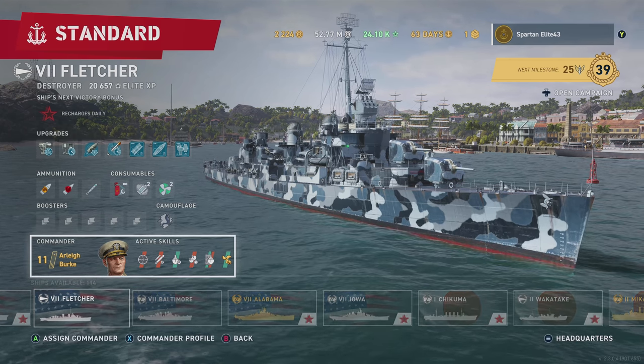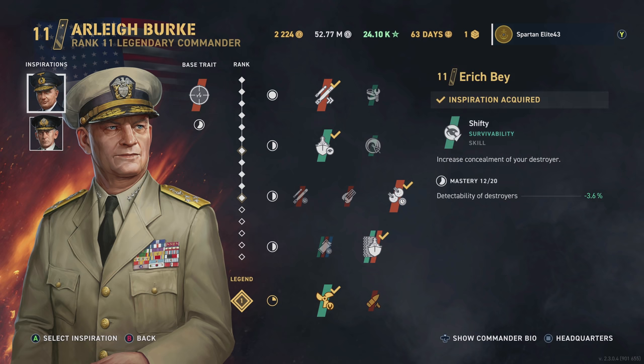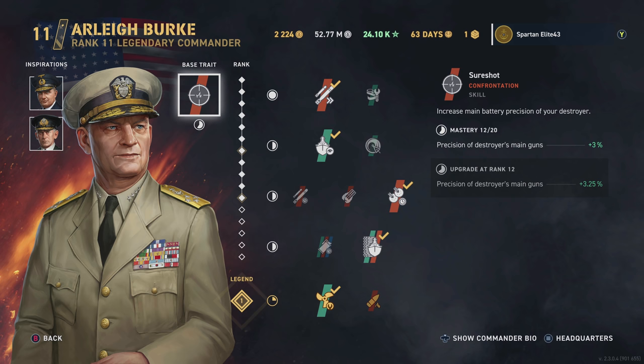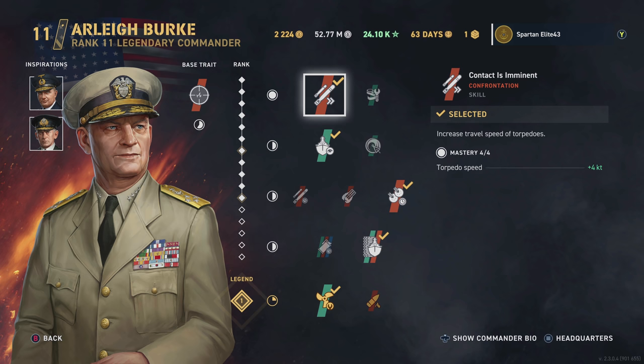Let's get down to the commander build first. We're using Arlie Burke, the legendary commander. He's got an entire destroyer class named after him, so he's a pretty special guy. Eric Bay and Jersey Swirsky, because you guys know I like to get up close and personal with people. And obviously Sure Shot, because precision.